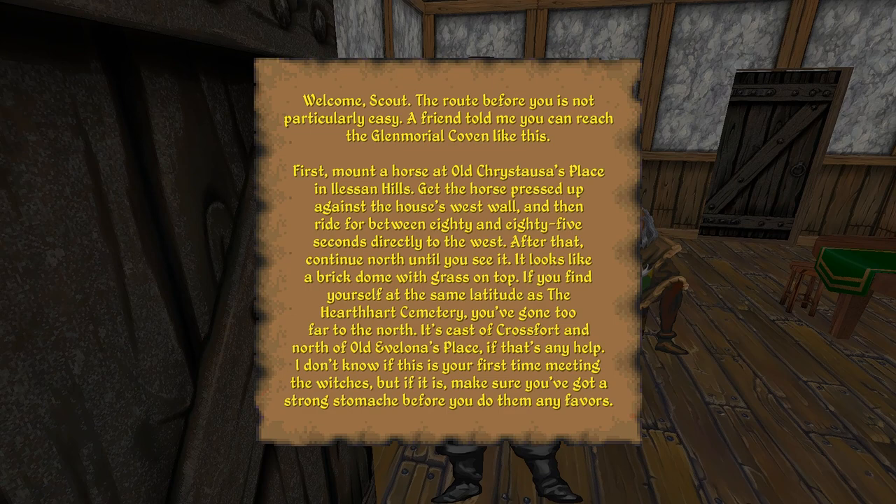Welcome, Scout. The route before you is not particularly easy. A friend told me you can reach the Glenmoryal Coven like this: first, mount a horse at old Christosa's place in Elysian Hills. Get the horse pressed up against the house's west wall, and then ride for between 80 and 85 seconds directly to the west. After that, continue north until you see it.